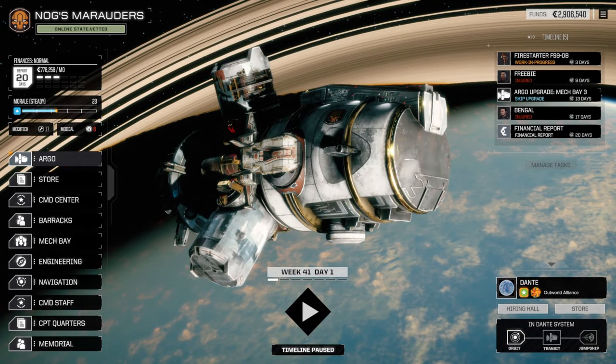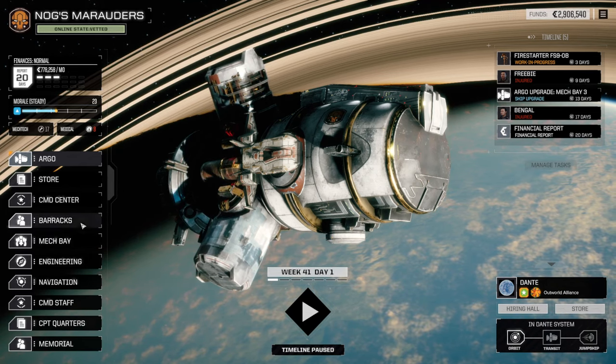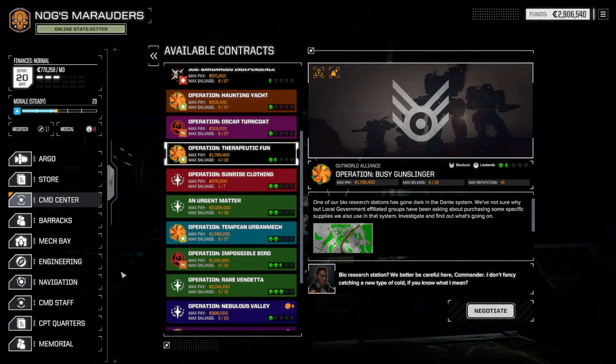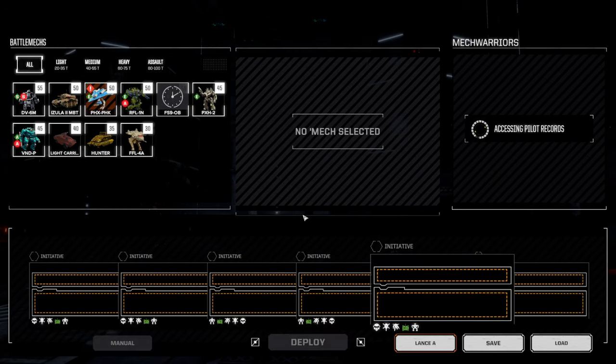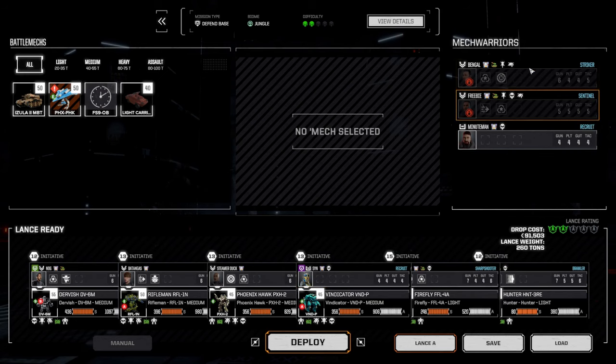Welcome back guys, we are ready to head out on a new mission. Freebie and Bengal are injured, which sucks, but it is what it is. We don't have great missions here — we have a one-and-a-half skull blackout, and the last blackout we went on kind of sucked — and then we have a defend base, which I don't have great experience with, but we're gonna do it. We're going to take all of the salvage, everything is ready, everyone is ready except for our two wounded guys.